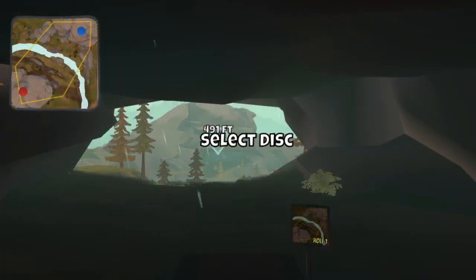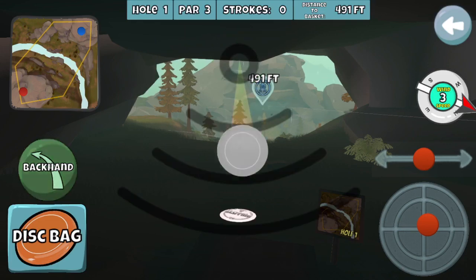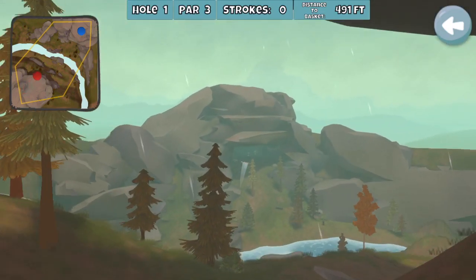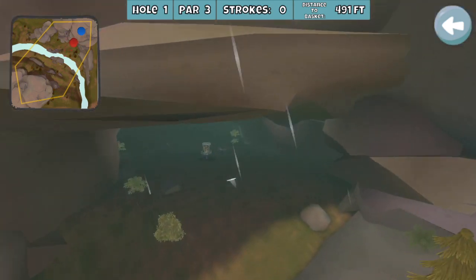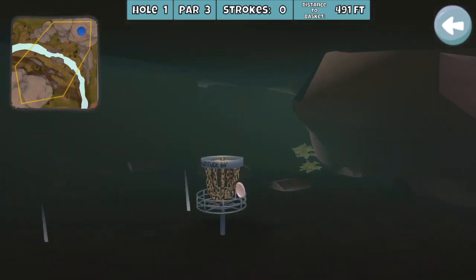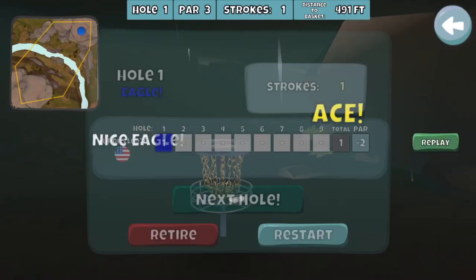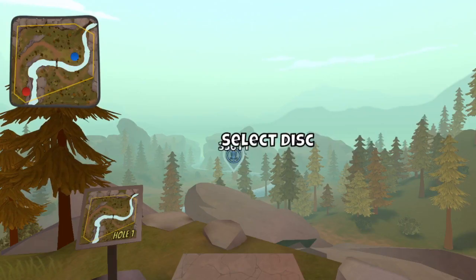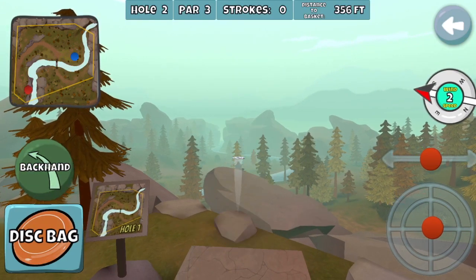Speaking of that hole, this is the disc I'm going to use on hole one. With a wind of three, this is just not an easy hole, and this particular hole was actually the reason I almost didn't try to do anything with this round. Getting an ace on hole one — the grind is so annoying. If you've tried that one so far, this tournament is just not very much fun.